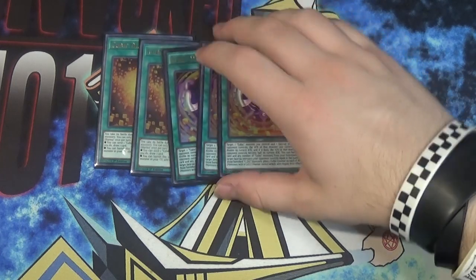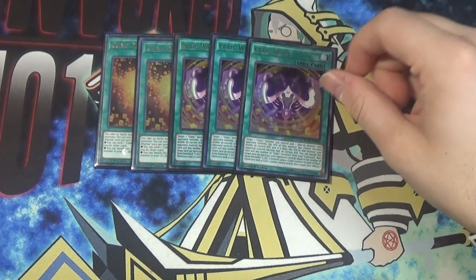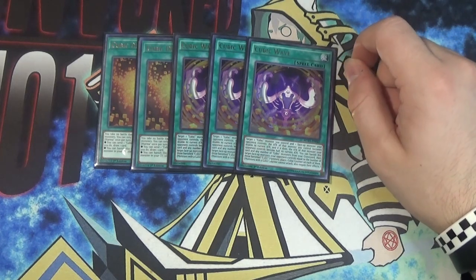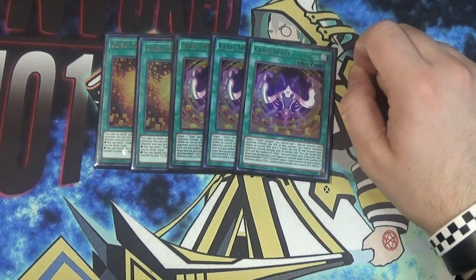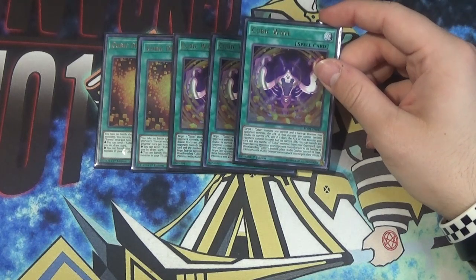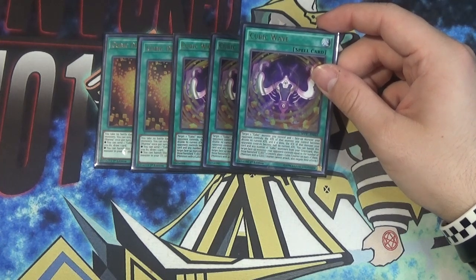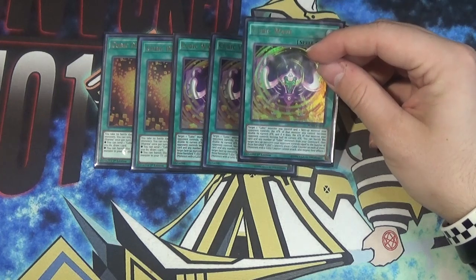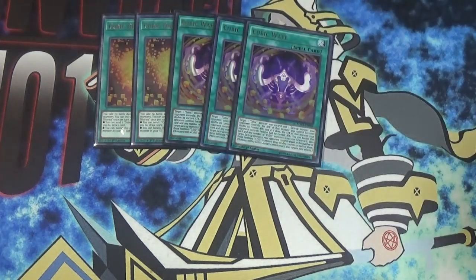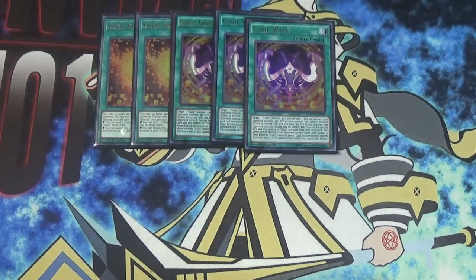Next up we have one of the other really good Cubic cards. Cubic spell and trap support is insane - their spells are actually super good. Cubic Wave is pretty crazy. It says target one Cubic Monster you control and one face-up monster your opponent controls. The attack of that monster you control becomes double its current attack, and if it does, the attack of that monster your opponent controls becomes half its current attack. You can banish this card and any number of Cubic Monsters from your graveyard, then target face-up monsters your opponent controls equal to the number of those banished Cubic Monsters, and place Cubic Counters on each of them. So this card is insane - cutting attack in half, negating effects, and doubling attack gets pretty crazy.